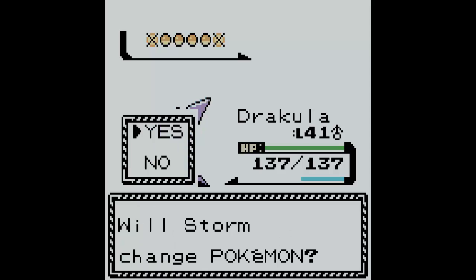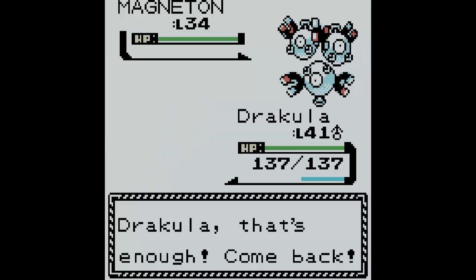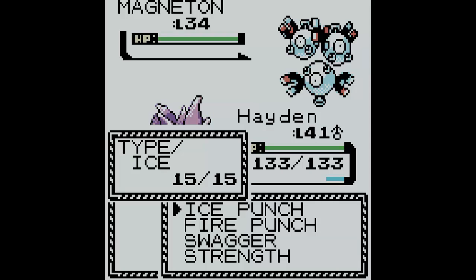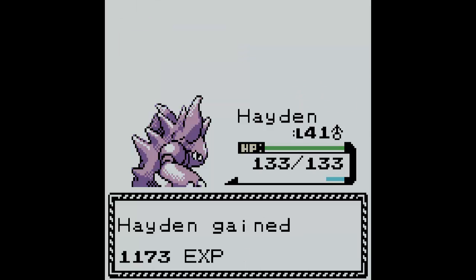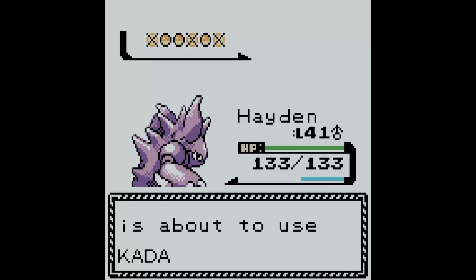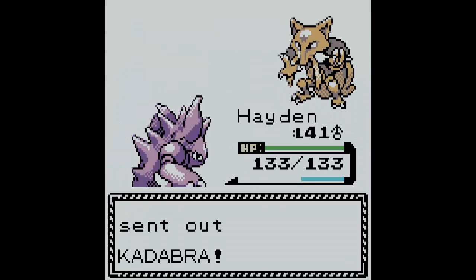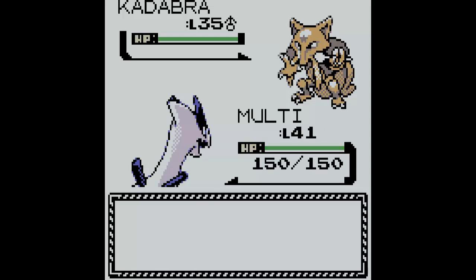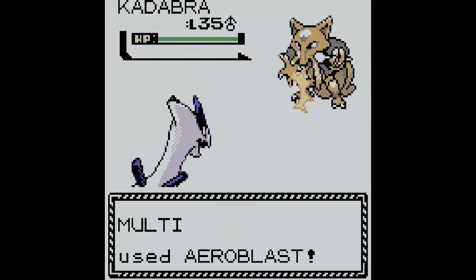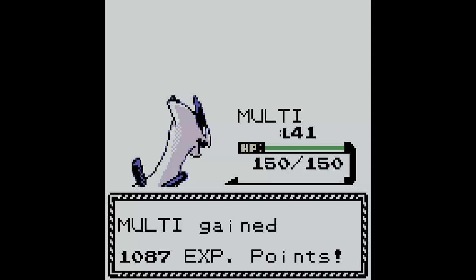Vance sends out Magneton — I'm going to send out Hayden again. Fire Punch on Magneton — it's super effective! Next is Kadabra. We're going to switch — come out Multi! Aero Blast! Kadabra fainted! Multi gained some XP.